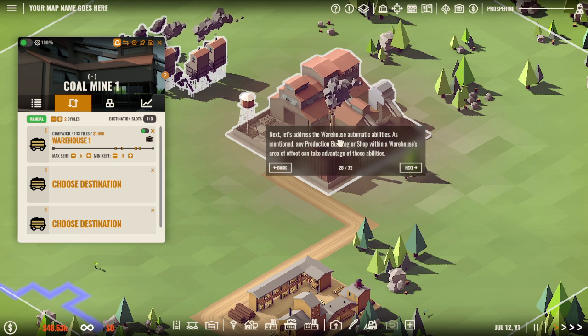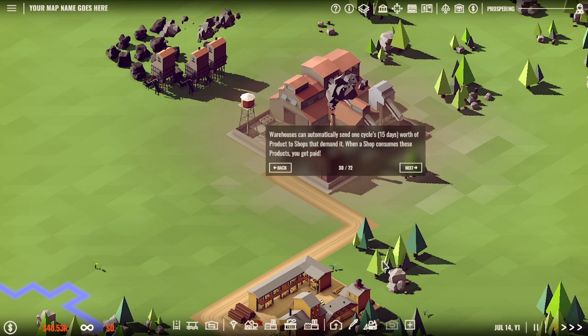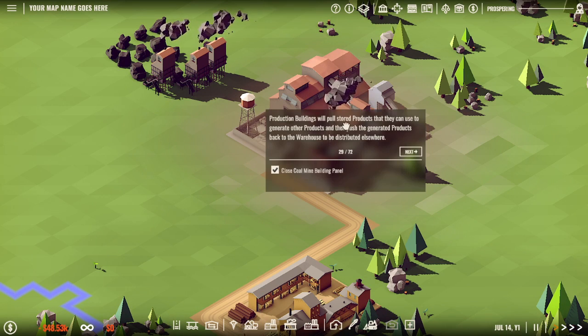Any production building or shop within a warehouse's area effect - take advantage of those abilities. Close coal mining panel. Production buildings will pull stored products that they can use to generate other products, and push the generated products back to the warehouse to be distributed elsewhere.